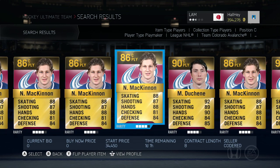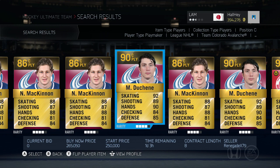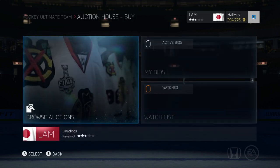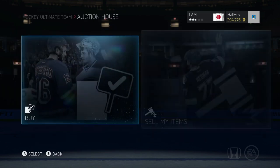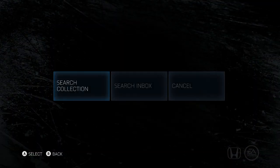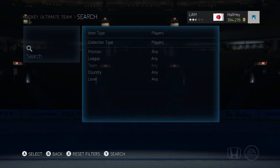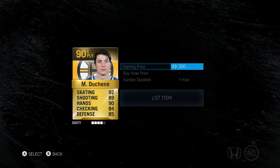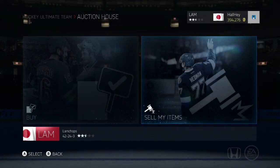You want to put it up for the cheapest buy now while still making the greatest profit. The cheapest buy now I saw for Duchene is 265k, so if I list at 264k, someone desperate will buy it and I'll make a ton of profit. It's a bit of a risk but often worth it. You want to sell those players right away — don't hold them, because player prices drop and fluctuate. I'm listing Duchene now.